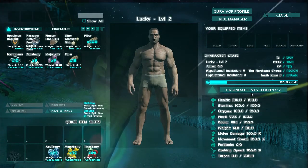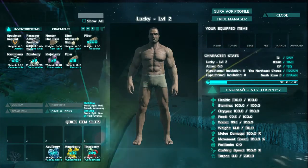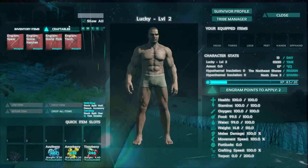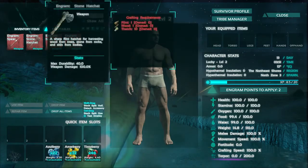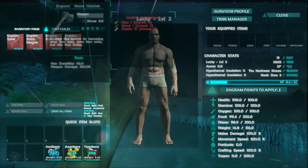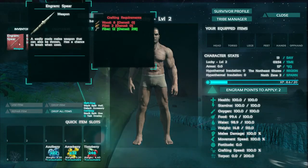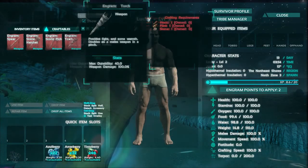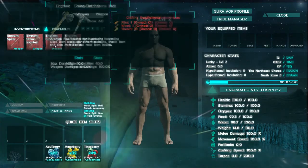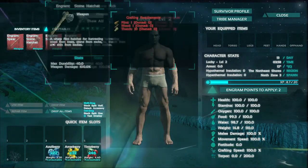Engrams are effectively skills. Once you've put points into them, you can go to the craftables tab and see what you've selected - we already had the stone pick and torch, and now we've got the hatchet and spear as well. You can also see the crafting requirements in terms of the materials needed to make each one. So we're going to start off by getting a hatchet and a stone pick.